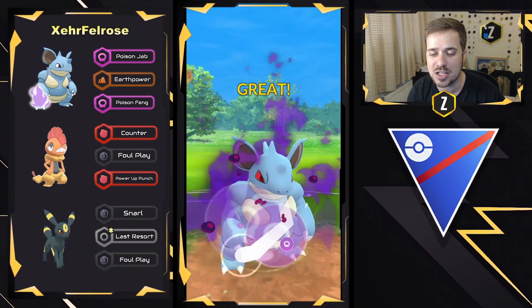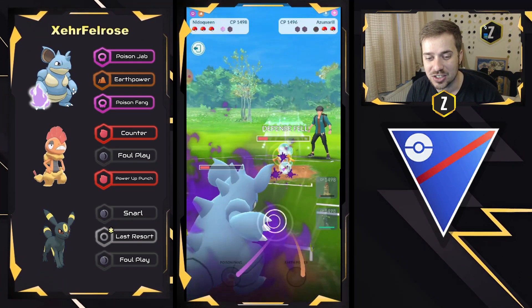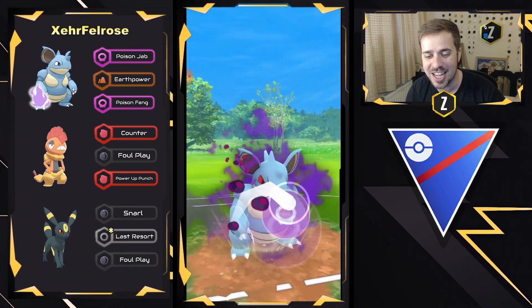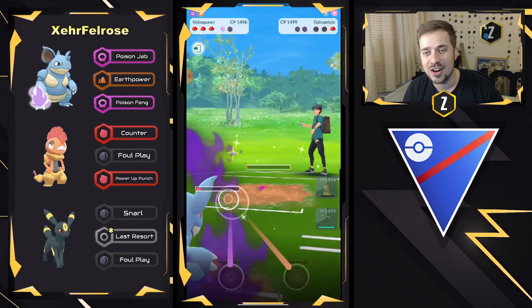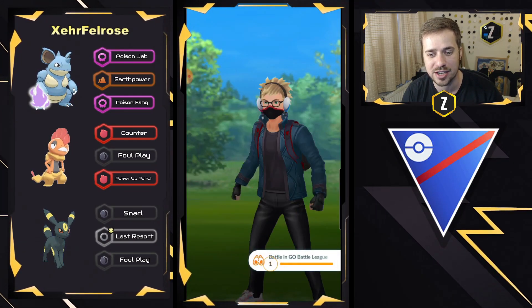They still have Umbreon as well in the back. Galvantula is also in the back for the opponent. That's a lot of damage right there, absolutely destroying Azumarill. We see a swap now into Galvantula — Nidoqueen cannot be stopped right now. Another Poison Fang coming through, doing neutral damage — one-shots right there, and Nidoqueen just shredding apart that team once Galarian Stunfisk was gone.